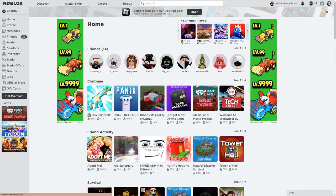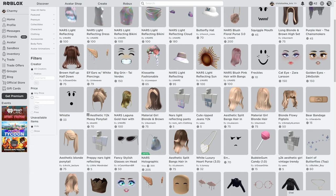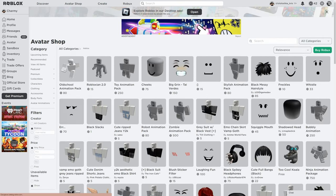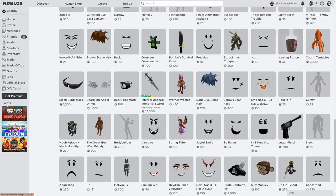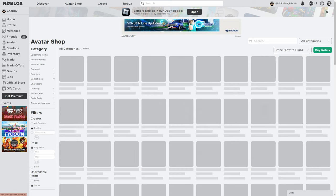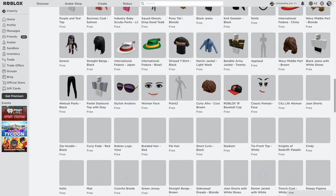So first you need to go into the avatar shop and view all items, then select price, choose unavailable items, choose show, and create a Roblox. Now you're searching this one — I'm gonna sort low to high because it will be easier. Now I'm searching that.